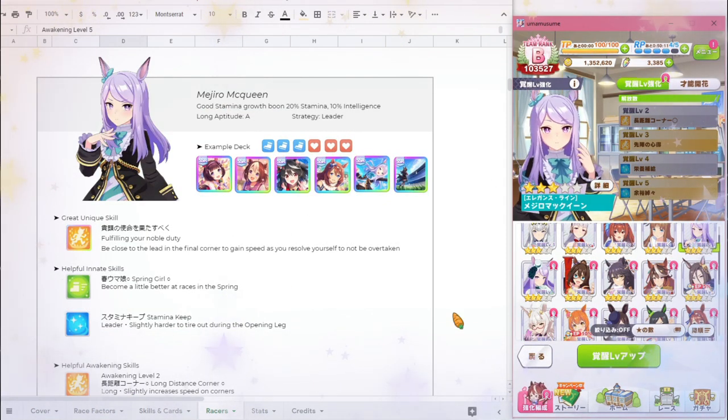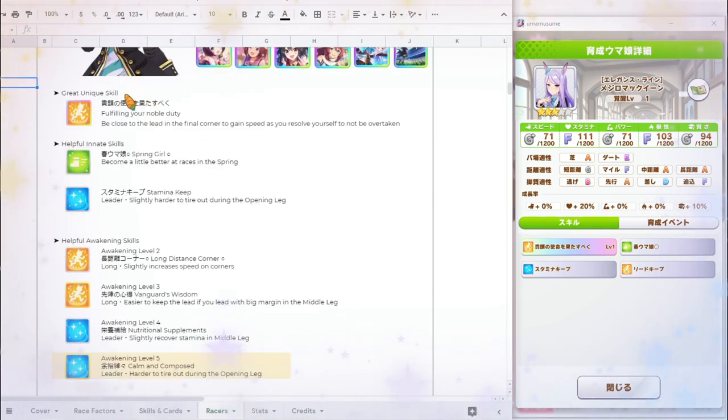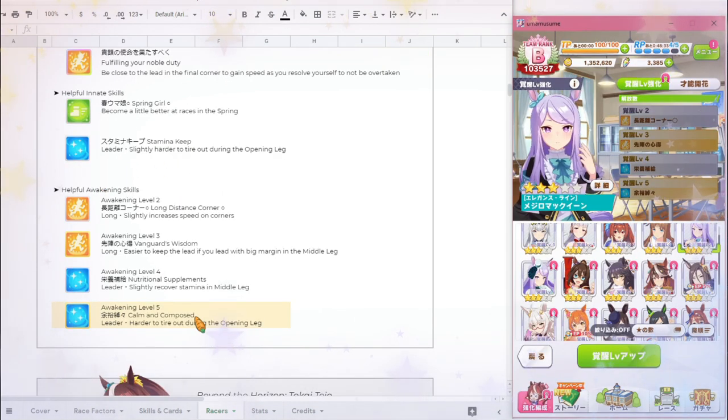The next one I want to talk about is the original Meijiro McQueen. She's pretty fantastic and really good for this race — she has a 20% stamina boon and 10% intelligence, and intelligence is useful even though I don't talk about it quite enough. She naturally has an A in Long Distance Aptitude, which is great. I'm recommending three speed cards and three stamina cards for her, though I'm not even sure she'll need three stamina cards. She has great skills including a great unique skill, Spring Girl as a very helpful innate skill, Stamina Keep as another innate, and at Awakening 4 and 5 she gets additional recovery skills — the level 5 one being a rare recovery skill.